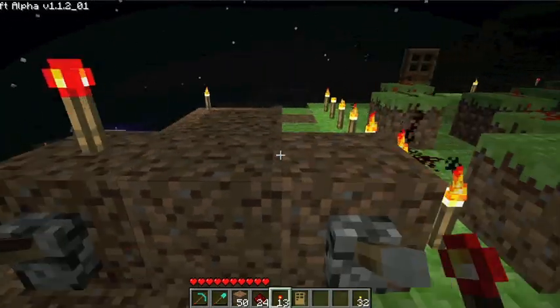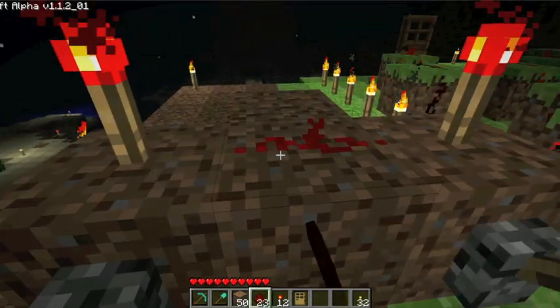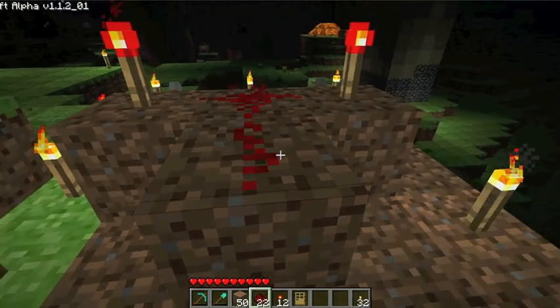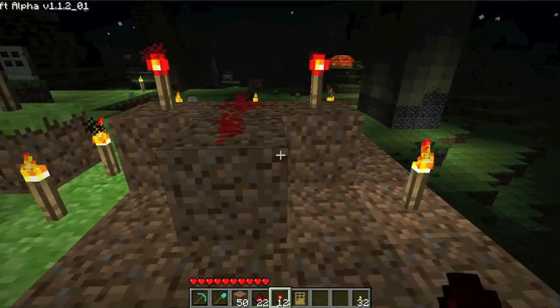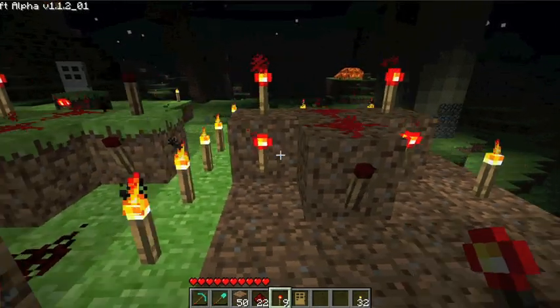Now next, you're just going to want to put a redstone torch here and here, right above the switches, and connect them with redstone. Now you're going to want to put a redstone on the bottom of the T, and put redstone torches like so here and here.